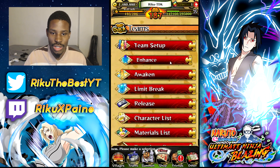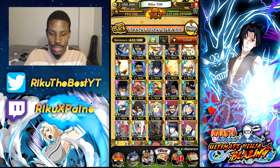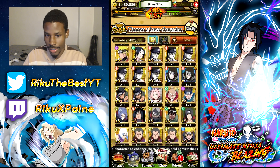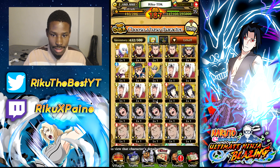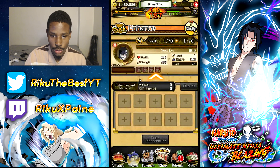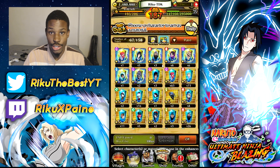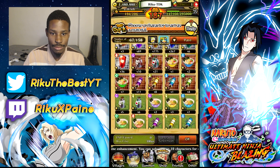When leveling up someone — enhancing — when you grind out a character from a raid, they'll appear as a five-star. Newer raids come as a five-star instead of a four-star. So for example, Zabuza is a raid character — he's level one. If you decide to feed him ramen, which is highly recommended, feed him the same-type ramen. You get more experience with same-type ramen.